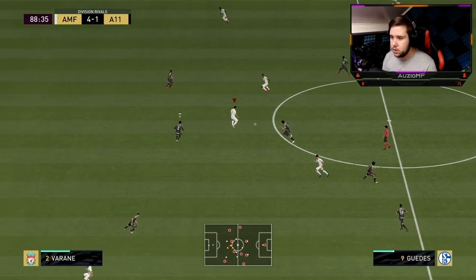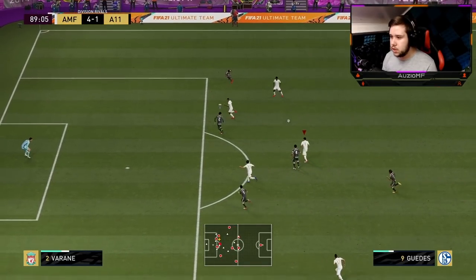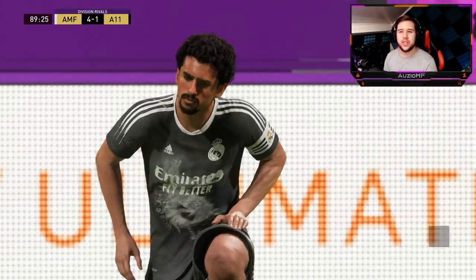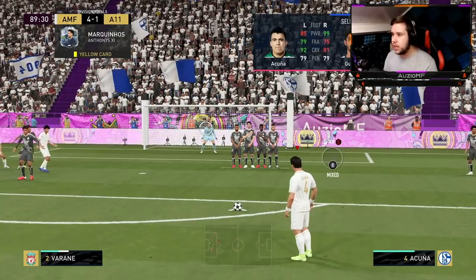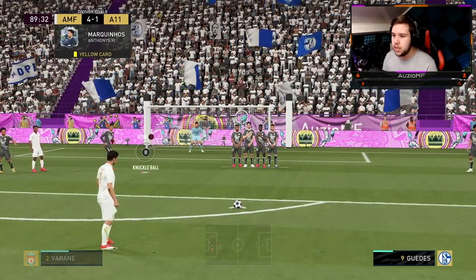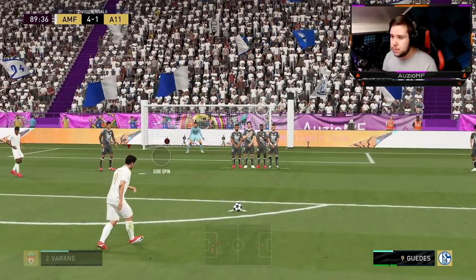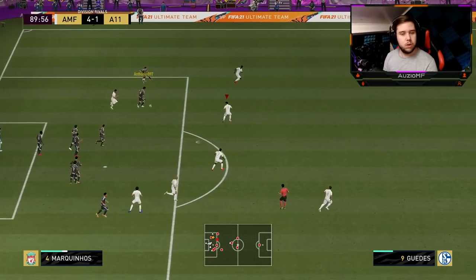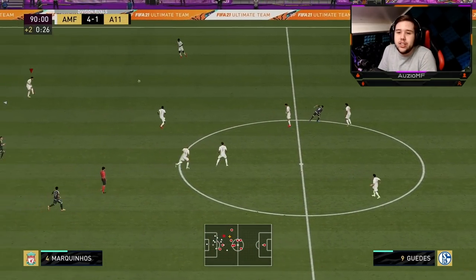Going to pass it all the way up. He actually comes short very often. The opponent is giving up by the way — it's 4-1, he is over and done with. Let's take a free kick. He has 75 free kick accuracy but 99 shot power. Hopefully the keeper doesn't move — and we do get ourselves a goal! Okay, that's the 75 free kick accuracy because there's no way... it literally hits the wall.